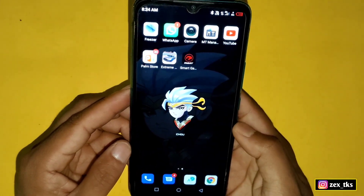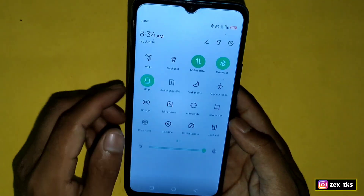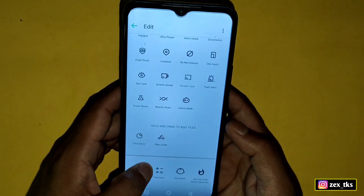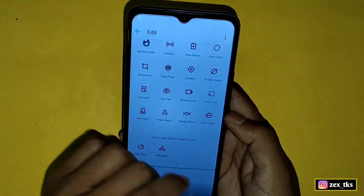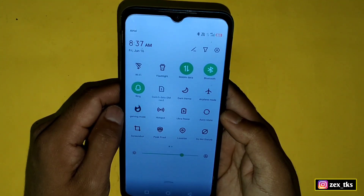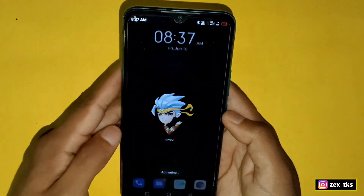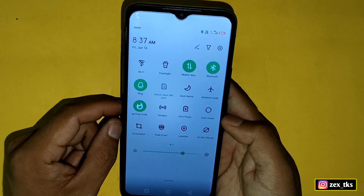One thing you have to do is enable Gaming Mode. To do this, slide down your notification panel, then tap on the pen icon. You can see a new button has been added — drag this button and place it in your quick settings. From here you can enable or disable Gaming Mode. Before playing, make sure to enable Gaming Mode to get a smoother experience and maximum FPS while playing games.